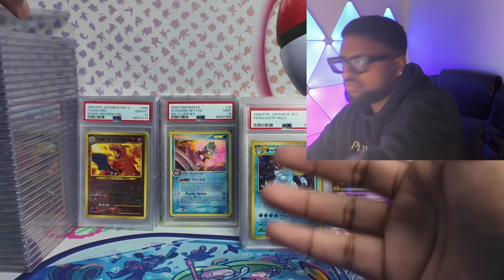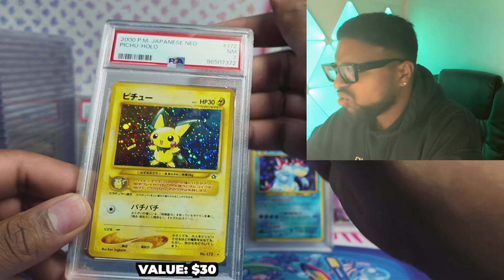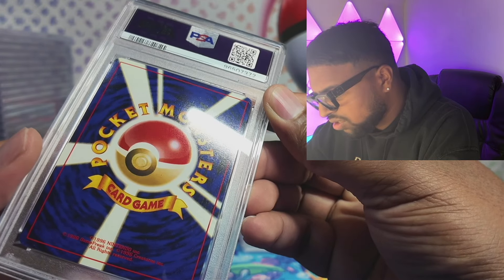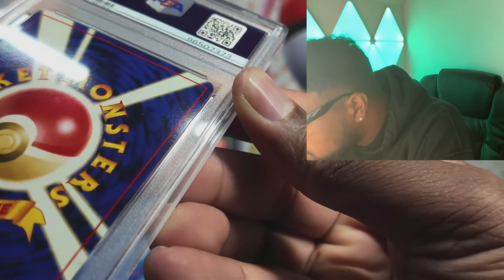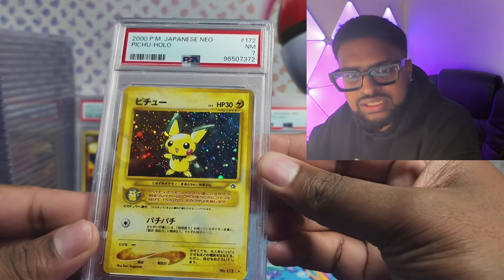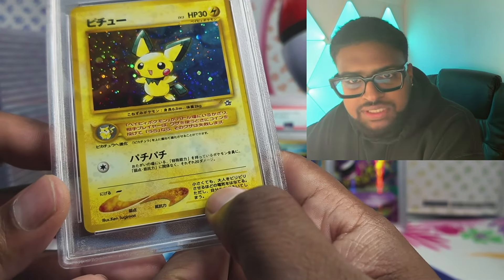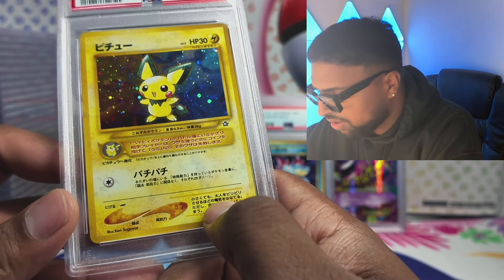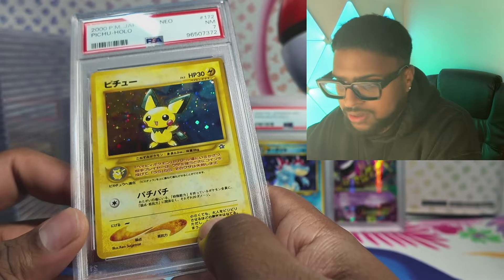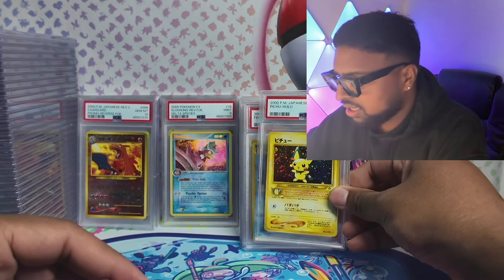Pichu's next — got a 7. Not great. I do see a crease in the corner of that one, so it makes sense. This is not the error one — the error one has a big blob of text on it, that's how I recognize it. If it has that blob it's the error version; the corrected one is the more limited version. So yeah, Pichu — 7.